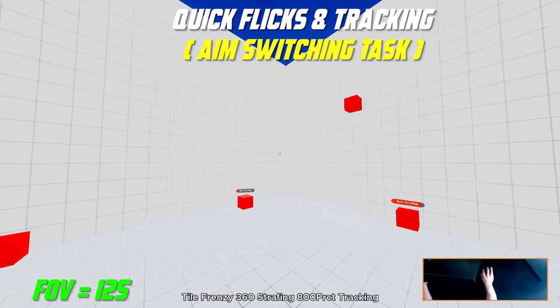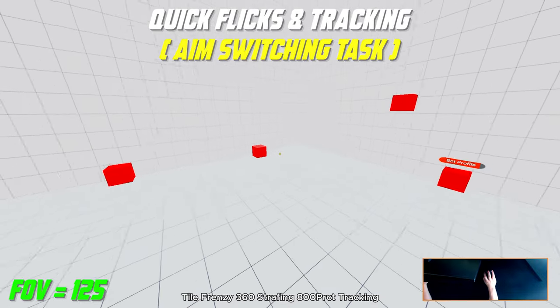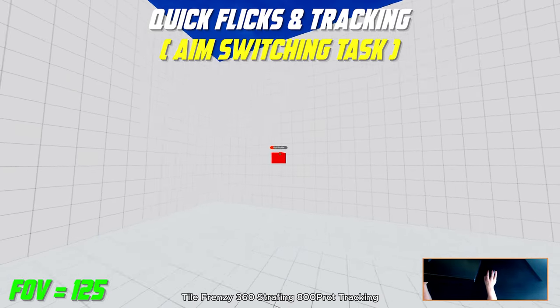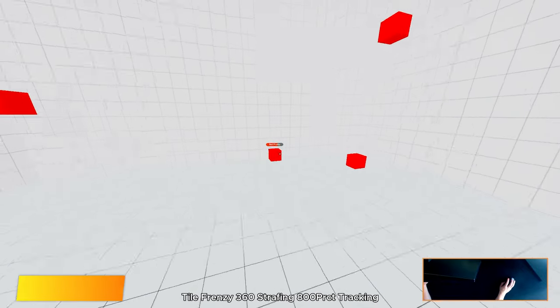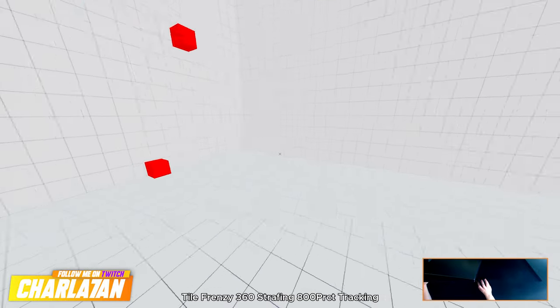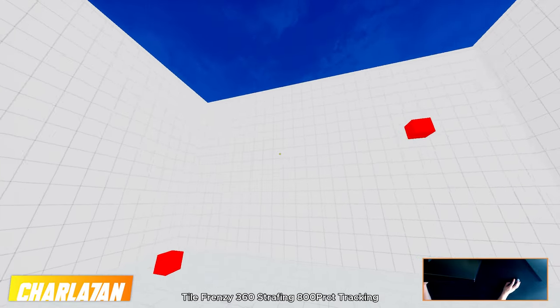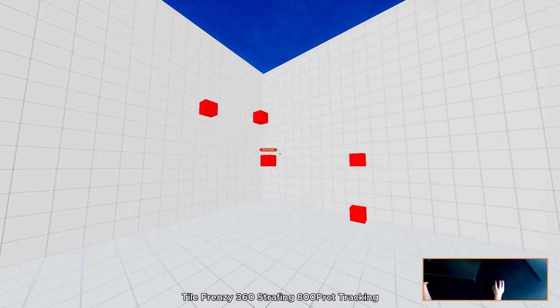For the third task we have Tile Frenzy 360 Tracking at 125 FOV. While performing this horizontal tracking task make sure to hold your fire mouse button at all times. Once you start shooting at one target, make sure to completely destroy it before switching to another one. Try to flick as fast as possible between different targets and to never stop your mouse movement throughout this task.